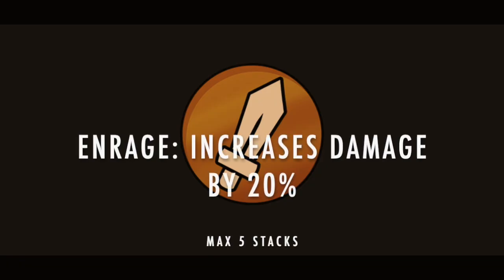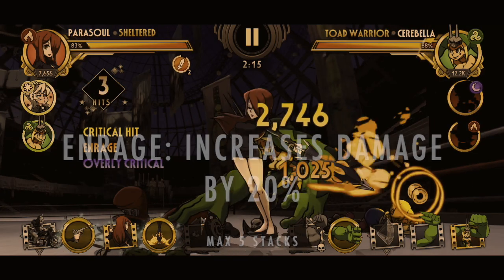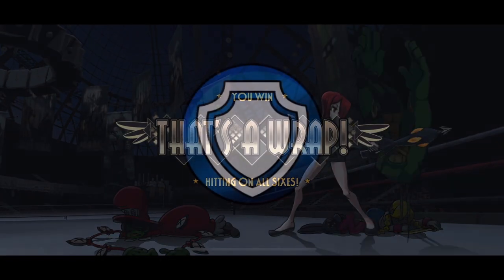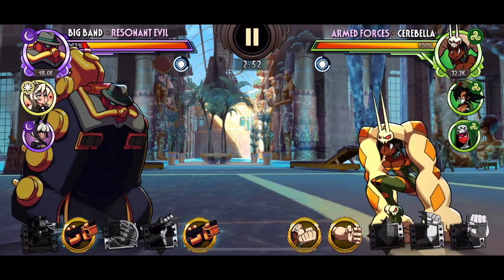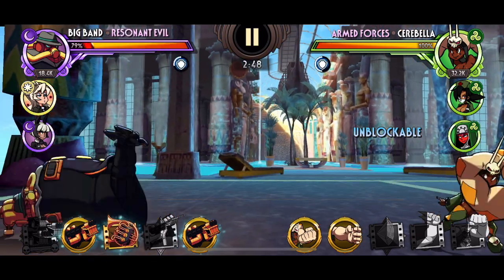So let's first go over all the buffs starting with Enrage. Enrage is represented by the sword icon with the orange background, and this increases the fighter's damage output by 20%. This can be stacked up to 5 times. Next we have Armor. It is represented by the shield icon with a blue background and reduces damage taken by 20%. This can be stacked up to 5 times. This is one of the most common buffs used in defense to mitigate the opponent's damage output.